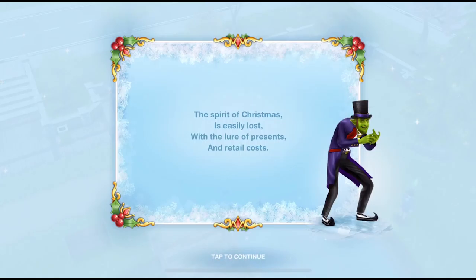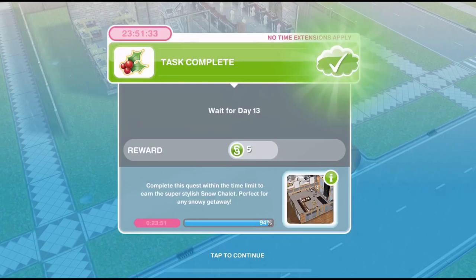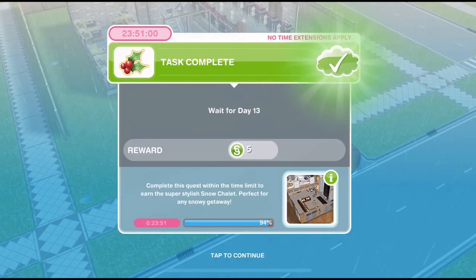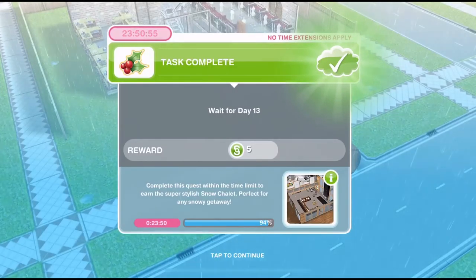The spirit of Christmas is easily lost with the lure of presents and retail costs. Welcome to the 13th and final part of Sims Freeplay Snow Problem Christmasy Quest. Every day for the last 12 days we've been taking part in a mini quest to win various furniture for the Snow Chalet house. With today's quest we win the Snow Chalet template, which is amazing. Let's go ahead and get started with the last day.